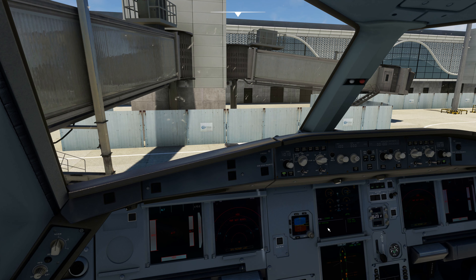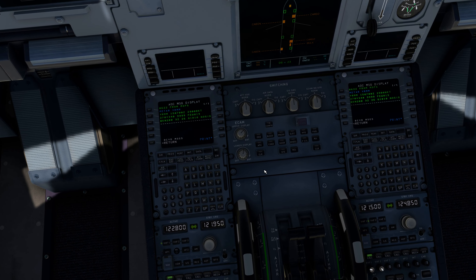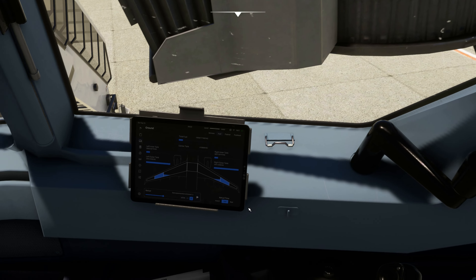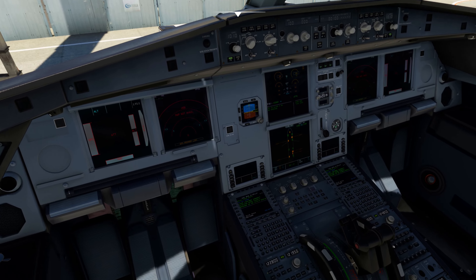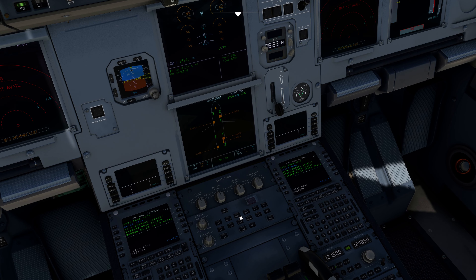We'll look at the Simbrief flight plan. 298 passengers — almost fully booked. Cargo 6.5 tons. We are not refueling yet — 15,8,6. We need to kick it off somehow, because then we still need to board and that takes some time. Now we are refueling. That's good, it's increasing.